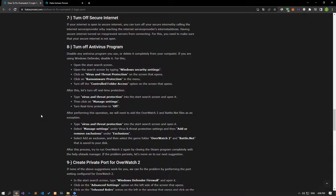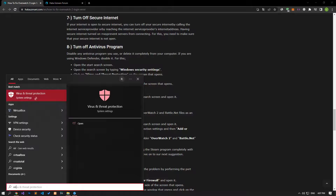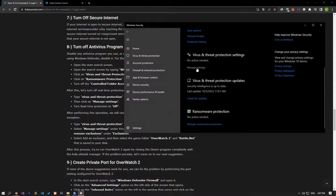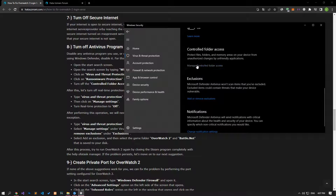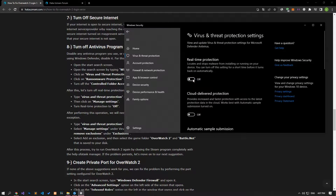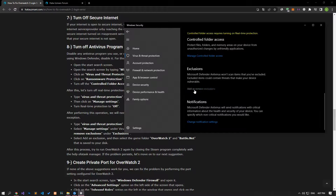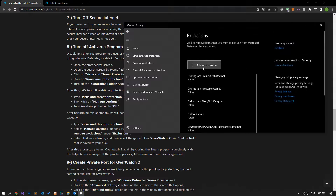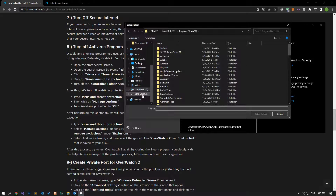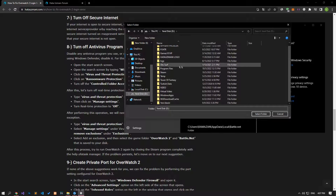Disable any antivirus program you are using or delete it completely from your computer. If you are using Windows Defender, disable it. Type virus and threat protection in the start search screen and open it. Click on the manage settings option and scroll down to click on the managed controlled folder access option. After this process, disable the controlled folder access option. Turn off the real-time protection, then go down and click on the add or remove exclusions option. Click on add an exclusion, select the folder, and select the folders where the Battle.net application is installed and save.